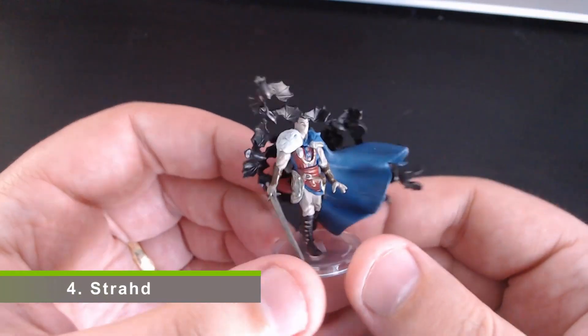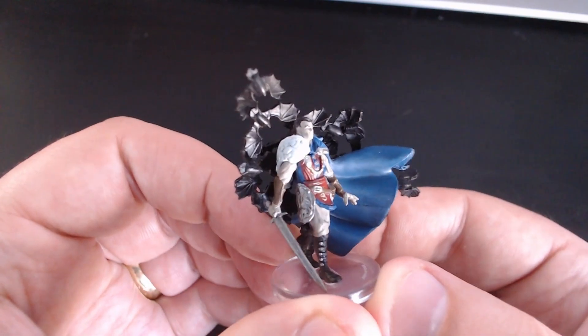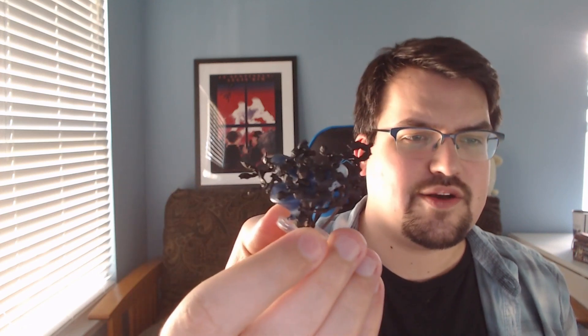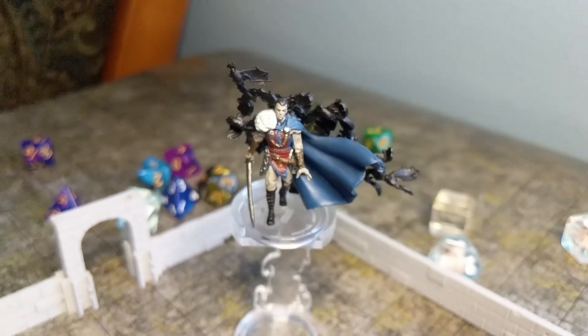After the Body Taker Plant, number four on our list is the great, the classic — Strahd himself. This is a really great mini of Strahd. You can see he's decked to the nines in all of his attire from the portraits, with his sword drawn and an entourage of bats around him. The way they connect wing to body, to wing to tail — with a bit of a zoomed-out view it kind of looks like a really dark cactus growing behind him, but when you get up close and see the definition it looks really cool and really enhances the Strahd figure.